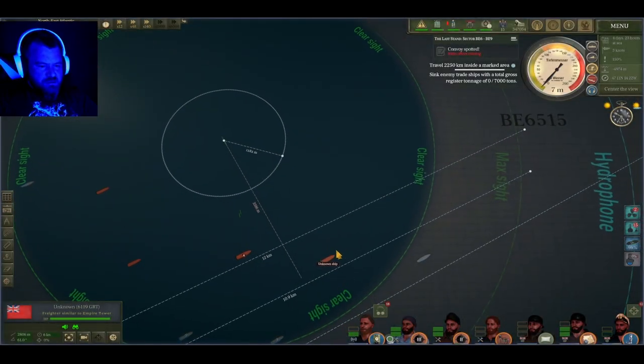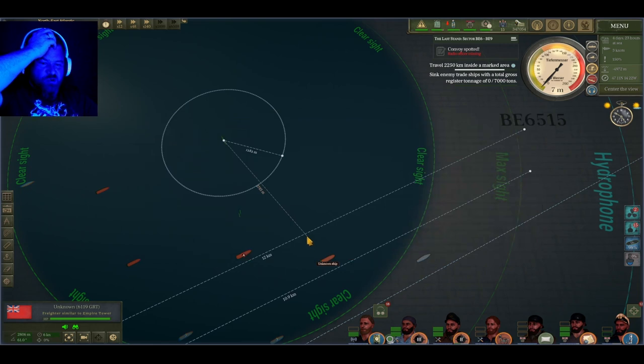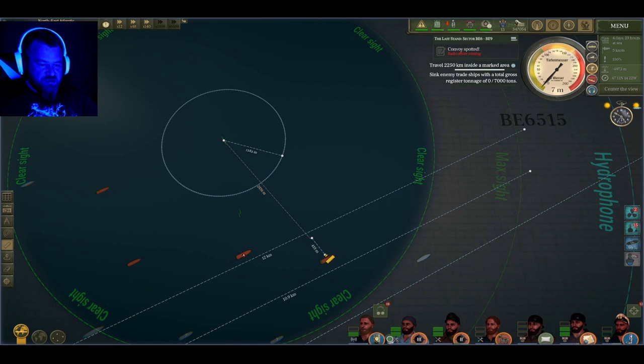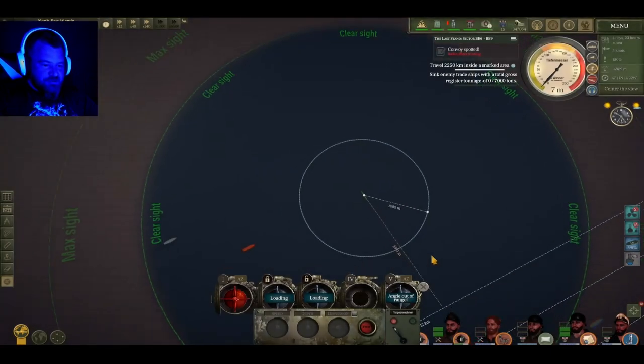The stadiometer reading I took - set this to 2806. But 2806 is here and this ship was miles away from where this thing was set to go. Look at this - this was off by 500 meters! What the hell? 500 meters off - like really, come on. That's ridiculous.